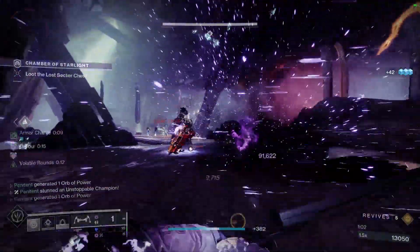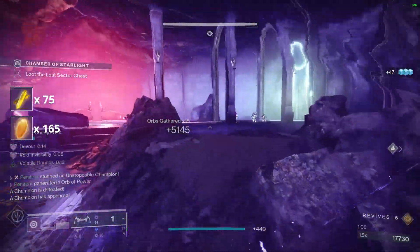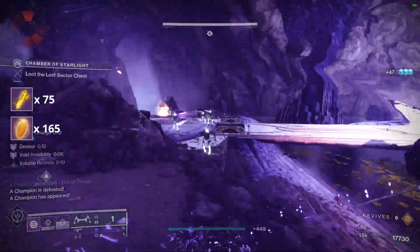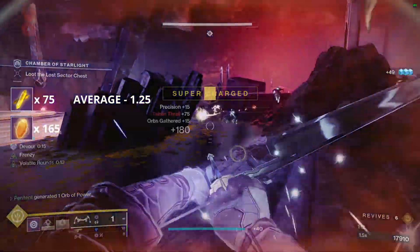I acquired a total of 75 Enhancement Prisms and 165 Enhancement Cores. The average Enhancement Prisms per run was 1.25, and average Enhancement Cores per run was 2.75.